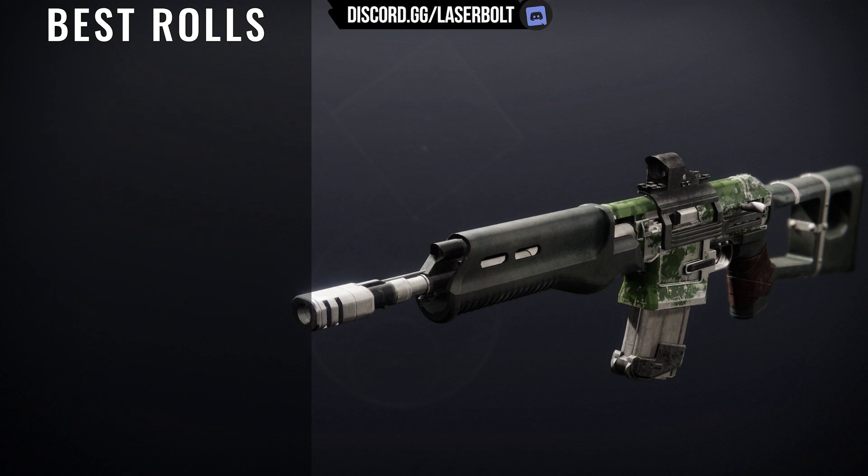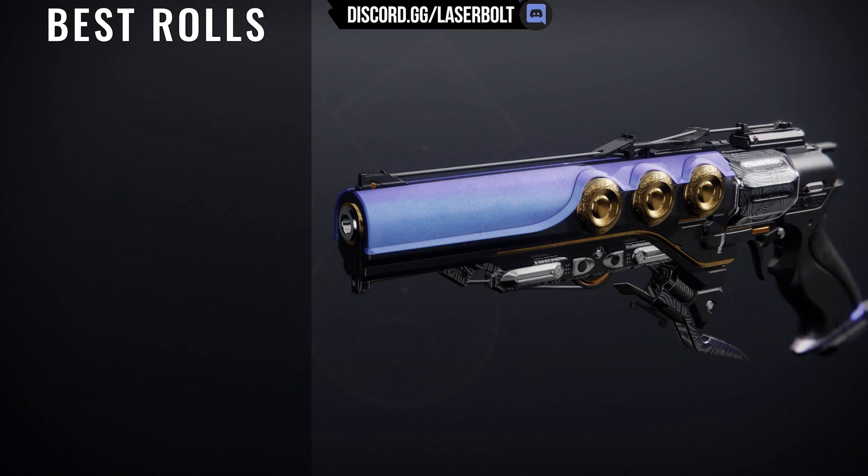The next weapon we're going to be taking a look at is called Vulpecula. This is a brand-new legendary stasis weapon. Vulpecula comes with some very interesting perks, and I'm a little doubtful about what they had in mind here, especially with some of the changes they made to the game. One of the interesting rolls it comes with is called Assemble — it's like Firing Line, but provides handling and reload speed instead of damage. It also has Shoot to Loot, which lets you shoot an ammo brick to reload all equipped weapons from your reserve. This perk seems a little intuitive and not needed because primary ammo is officially gone now.